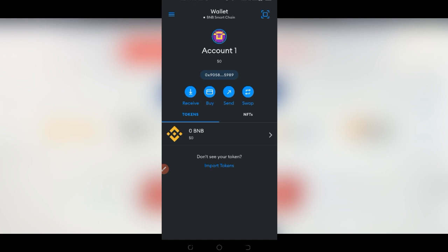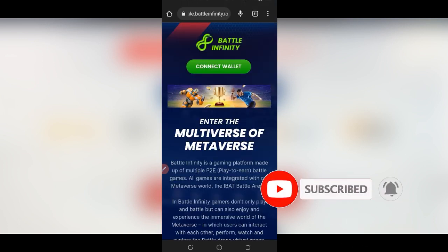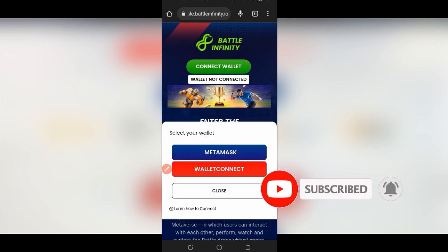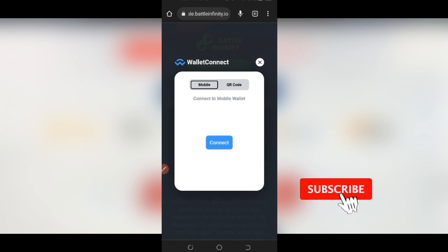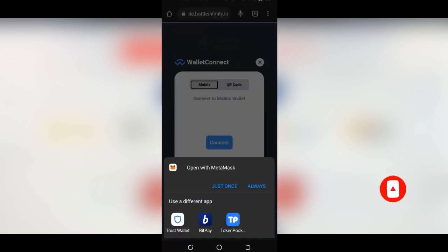To connect, use the link in the video description, click on it, and it brings you to the Battle Infinity page. Click on the Connect Wallet button. If you are on desktop you can click on MetaMask directly, but I'm going to use WalletConnect on mobile. Select the mobile option and click Connect. A popup will appear asking which wallet you want to connect — select MetaMask and sign in.